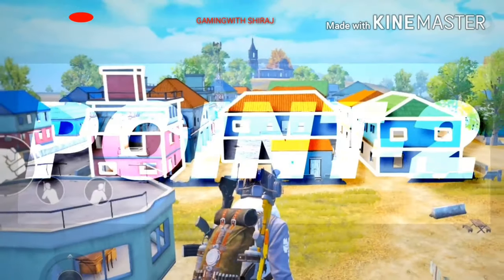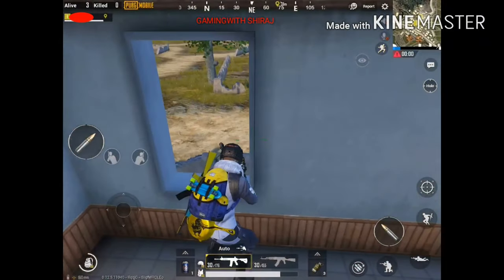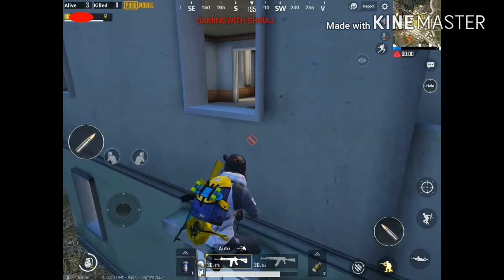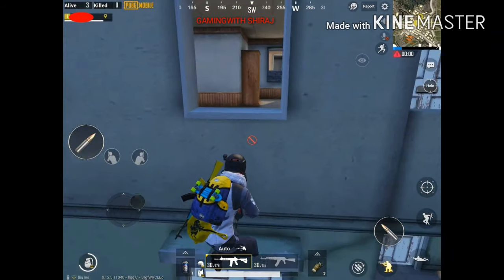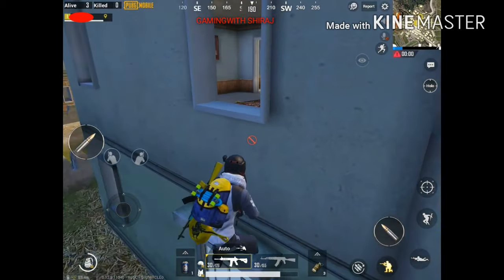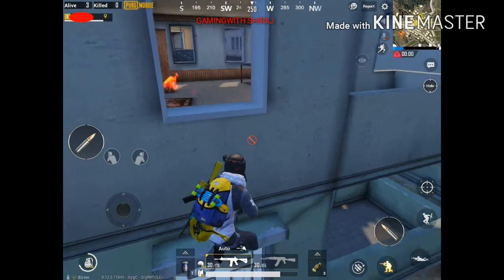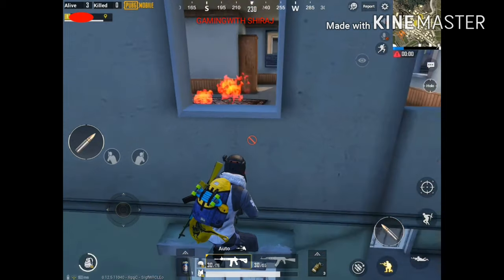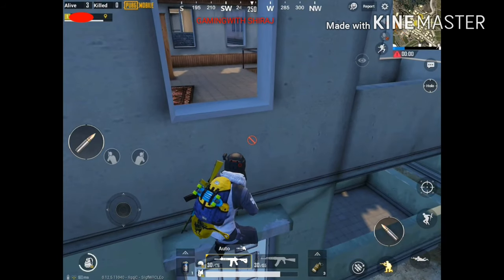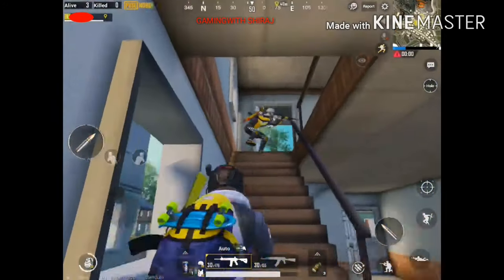Point number two: look at this house. If you think that enemies are coming inside the house, go outside like this and wait for the enemy. When the enemy is coming, go behind him and kill the enemy.